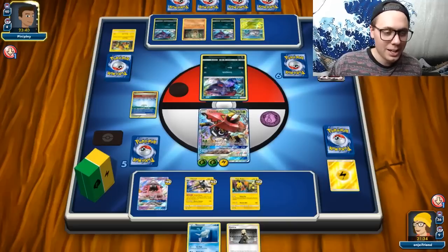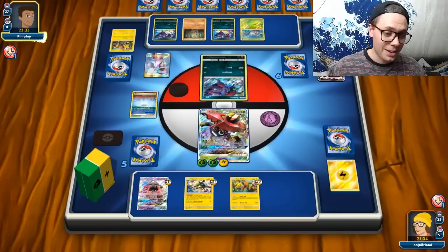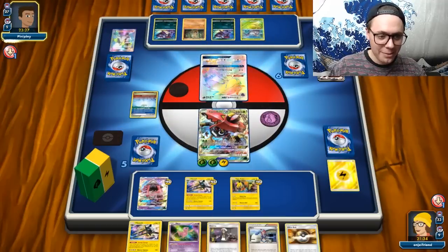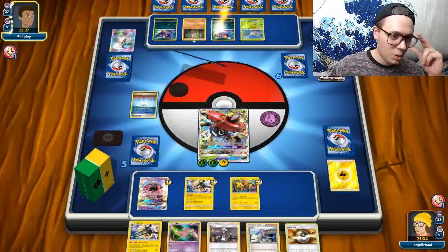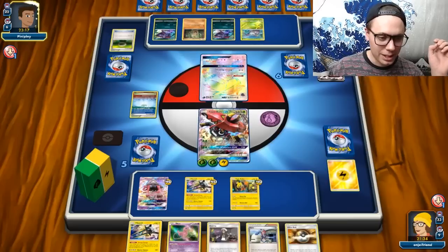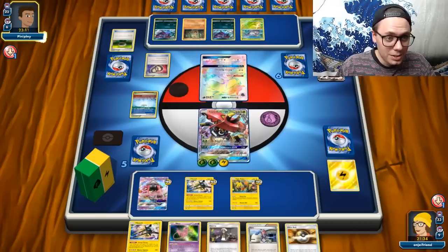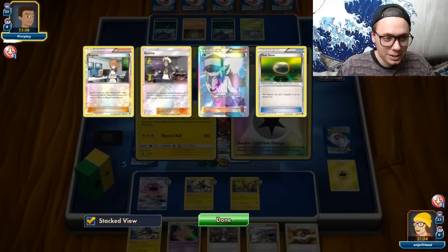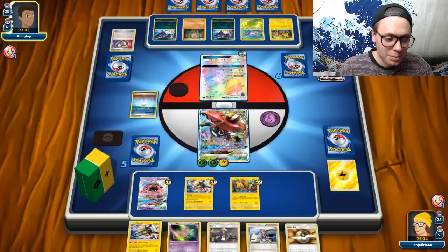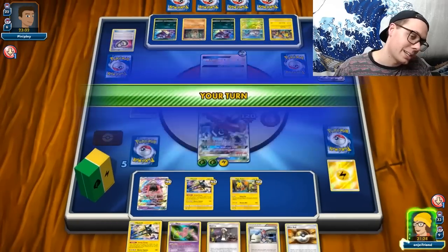I wonder if my opponent — oh, they did get an N finally. That's fine, I'll take the N. A five card hand versus a two card hand — I am okay with that. Unfortunately I have my bench jammed still. But I think what I can maybe do is just Skyla for Field Blower to get rid of that Parallel City, which definitely feels like something I need to do to be successful this game. My opponent's playing Puzzle of Time. It looks like they played two, and they got the Coco and a DCE back. They're probably going to hit into my Tapu Bulu here.